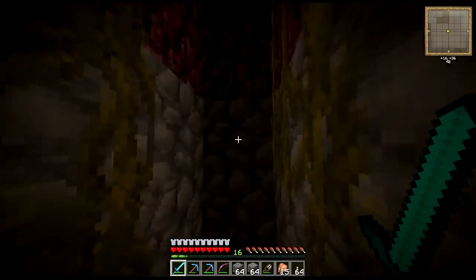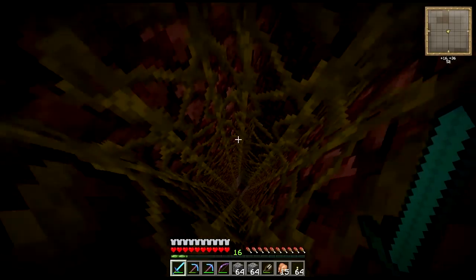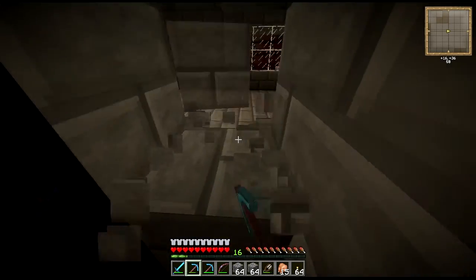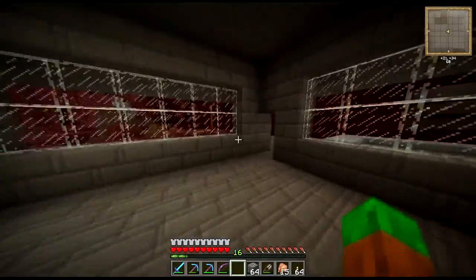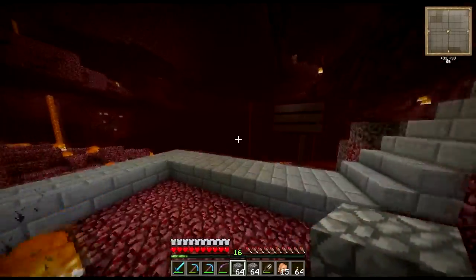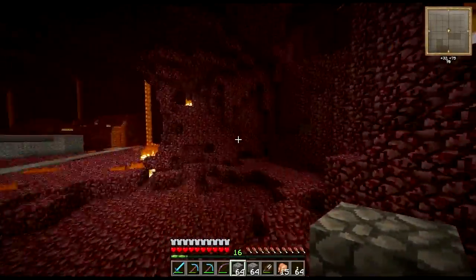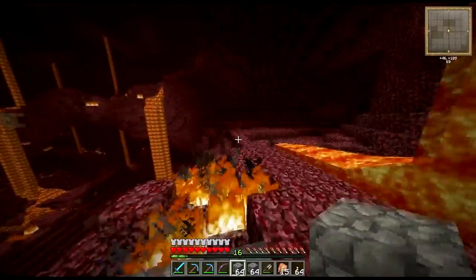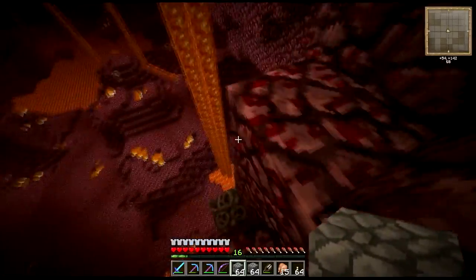I'm thinking of putting signs all down this side so the vines can't grow on it, because I like using it to drop really far down and come back in at the last second. But vines keep growing into that side so I can't actually do that at the moment. The nether seems to be getting a bit of an overhaul, which is good. I want that spawn portal to be turned into a nether hub, because we need somewhere to have portals to everyone's places and know where people's houses are.